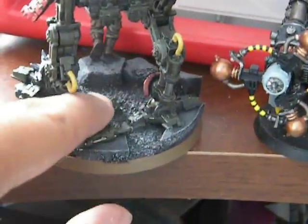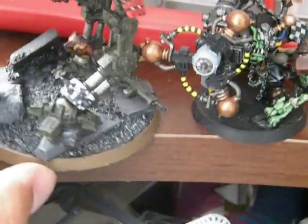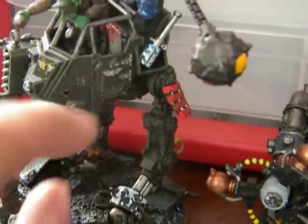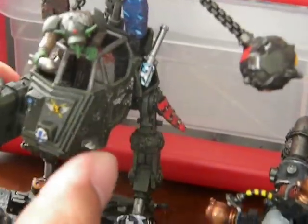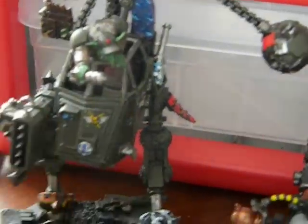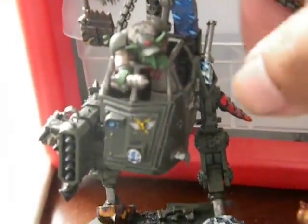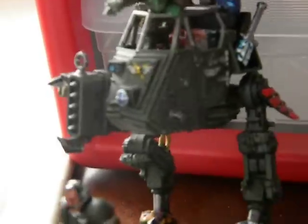I gave the Imperial Guardsman a helmet and the little rifle that he dropped as he's running in panic from my awesome Looted Killacan. There are little bullet holes streaking up the door, and of course the poor unfortunate Guardsman pilot whose ride this little grот inherited. He's about to drop his little grenade on him! I used a grот head from one of the grот sprues, Imperial Guardsman arms chopped at the elbows and shortened so they look more grот-like, and Warhammer Fantasy Goblin legs to complete it.